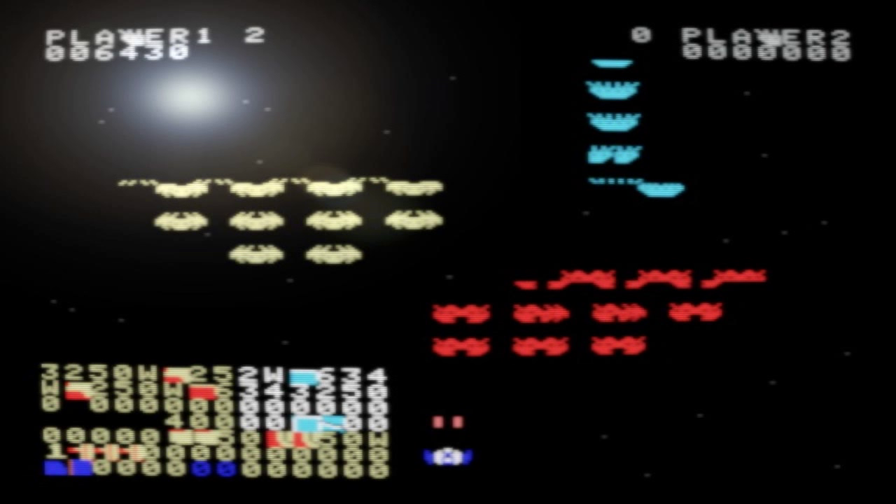Spaceship: The player controls a spaceship under siege by an alien horde. Maze: A humanoid player-controlled figure moves around a maze, chased by bats or dragons. The goal is to acquire as many gold pieces as possible before leaving the maze.